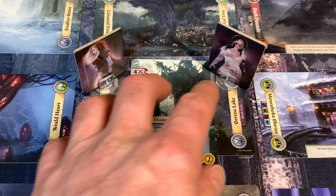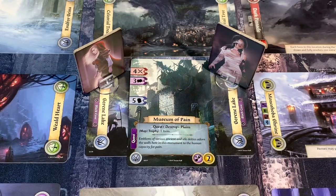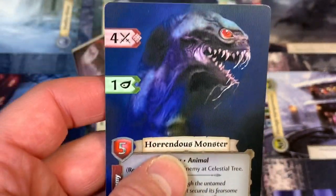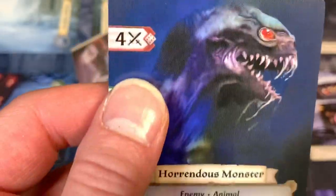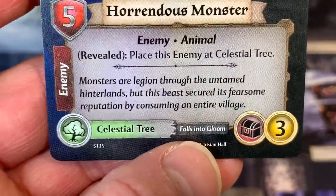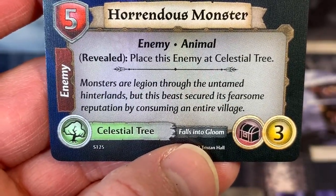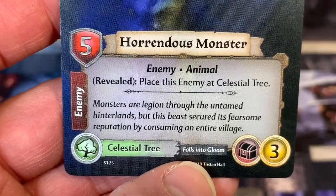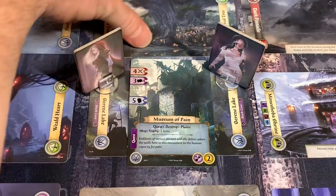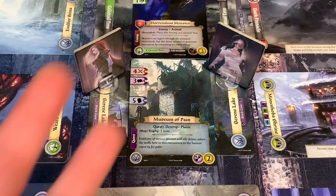Both characters camp — she camped first, so she remains first hero. We draw the next night card — a Horrendous Monster! It has four fight and five health. Place this enemy at the Celestial Tree. Monsters are legion through the untamed hinterlands, but this beast secured its fearsome reputation by consuming entire villages. The Celestial Tree falls into gloom. We are not going anywhere near that Celestial Tree — five health and four fight is better than anything we have.